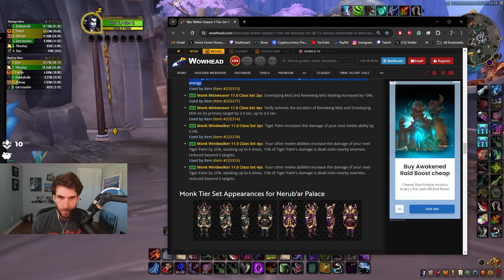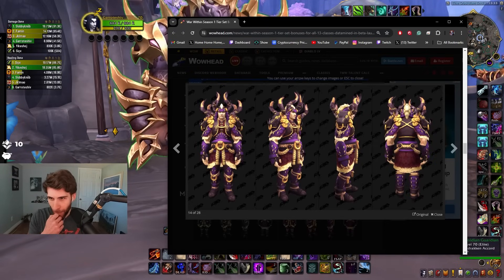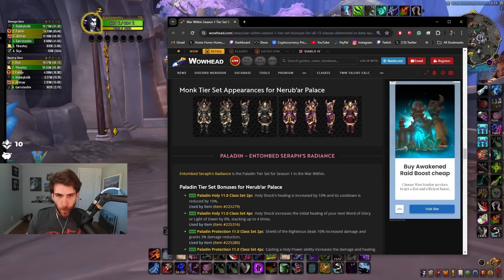Very nice, very very nice. Let's see the monk set — the monk set is kind of weird but I'm down for it. Look at the oxen on the shoulders, this is the Brewmaster set.